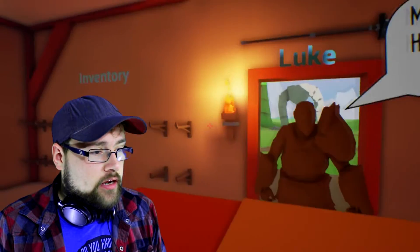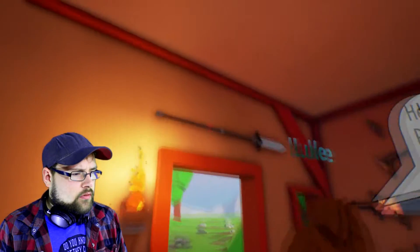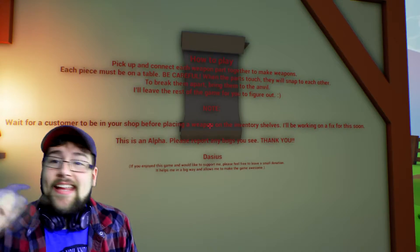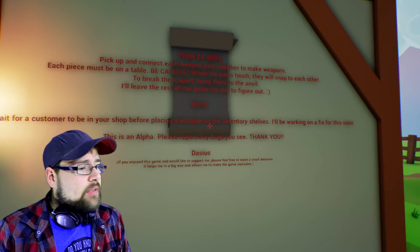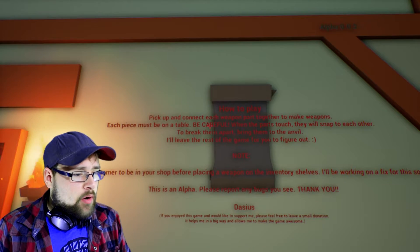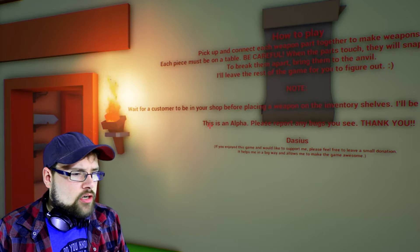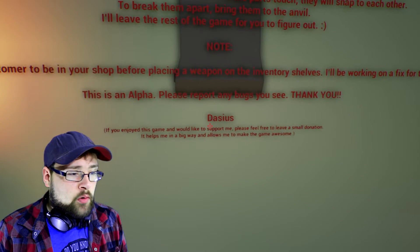We have six coins. How do we make a goddamn hammer? Here to pick up that polearm. I don't know what the frack I'm doing. How to play: you start me inside the shop and put your how-to-plays on the outside. Pick up and connect each weapon part together to make weapons. Each piece must be on a table. Be careful — when the parts touch, they will snap together. To break them apart, bring them to the anvil. I'll leave the rest of the game for you to figure out. Wait for a customer to be at your shop before placing the weapon on the inventory shelves. I'll be working for a fix for this soon. This is an alpha — please report any bugs.